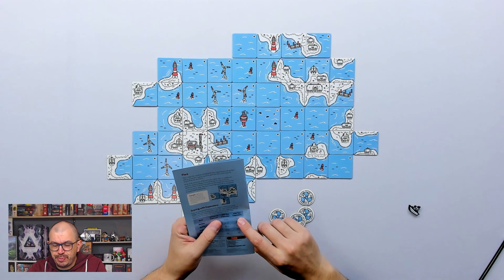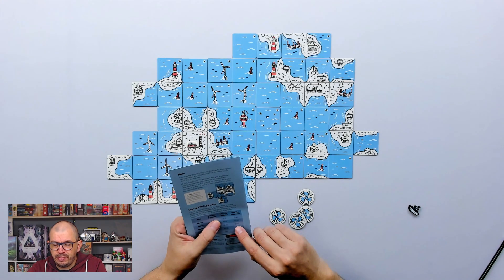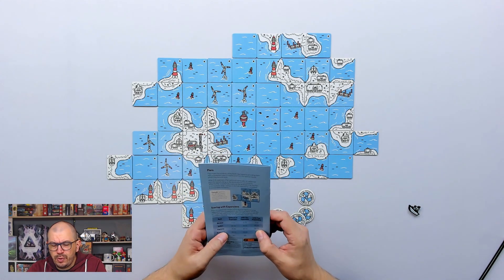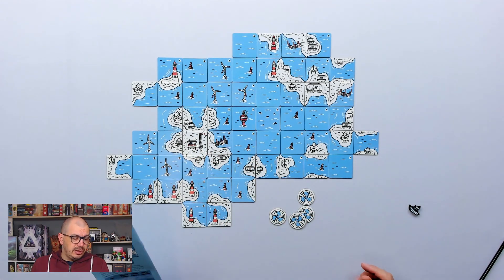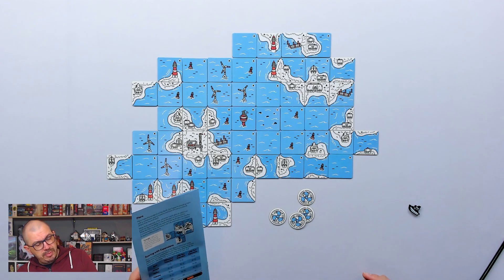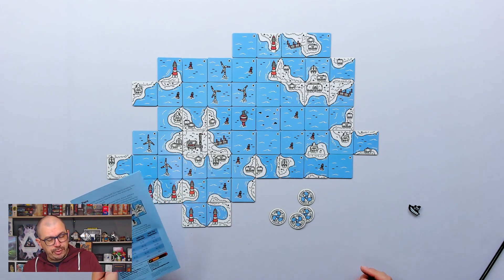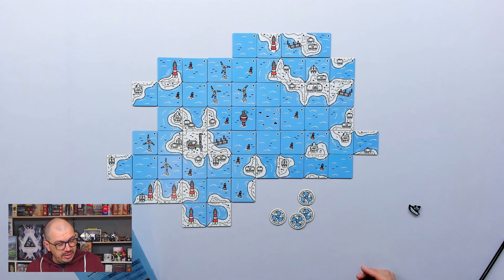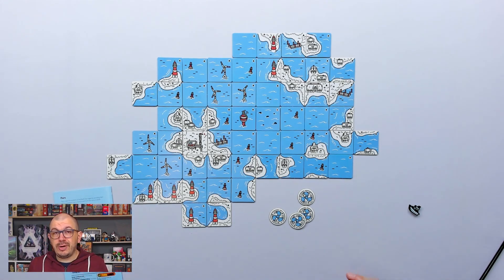With two expansions, if we are somewhere between 56 and 65 points we are Captains. The ranks go: Novice, Sailor, Captain, Navigator, or Cartographer — 76 plus points for Cartographer. Our official rank is Captain. Aye aye, Captain!